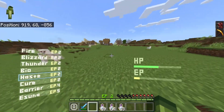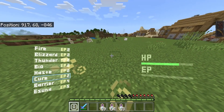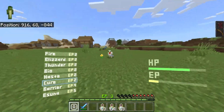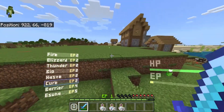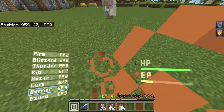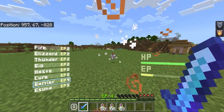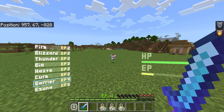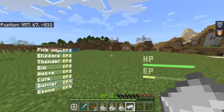You'll probably notice that my hunger is down and I'm also going to take a little bit of damage, so my health points are already down. Let's go to the next one, which is Cure. I can cure myself — you can use XP to cure your health points. You can see my XP went down but my health points went up, which I think is awesome. The next one we have is Barrier. Barrier gives you Fire Resistance and Resistance as well, but that's a little bit more costly. I think you have these for 30 seconds at a time.